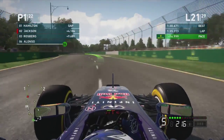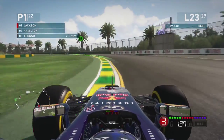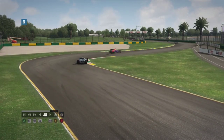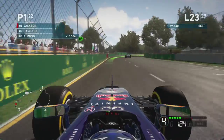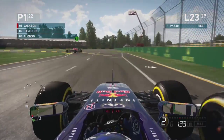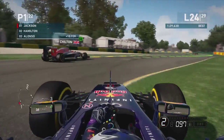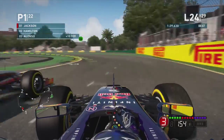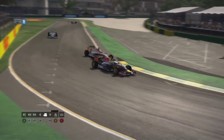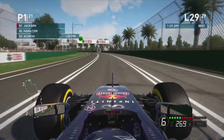We're now passing quite a few backmarkers — there's Kobayashi, and we go around the outside of him. I hate when the AI gets stuck on the apex of a corner when you're trying to lap them. Then there's Gutierrez in the Sauber, and we go down the inside. Coming to lap 24, we go around the outside of Chilton who does the same thing as Kobayashi. Looking at the replay, Chilton actually holds up Hamilton for a few seconds which is pretty awesome.